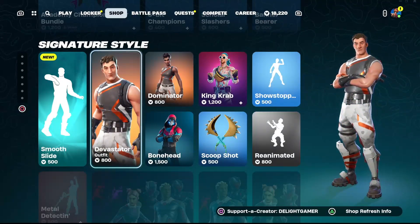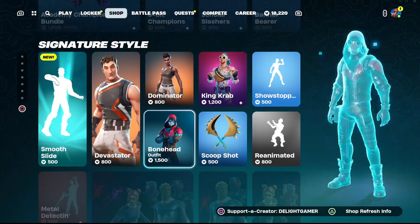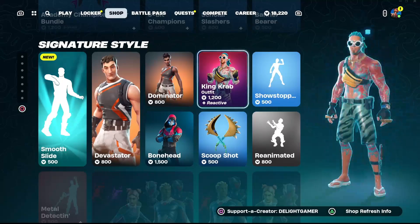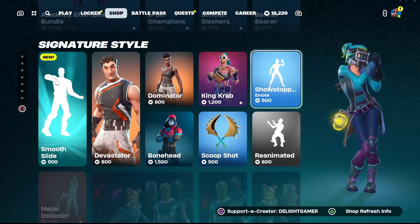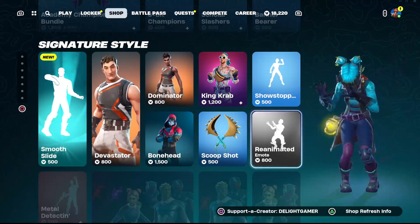Then you have Vassar for 800 V-Bucks if you want his skin. We go over and have Dominator — she's 800 V-Bucks. Go down and we have Bonehead for 1,500 V-Bucks. Then we have the Scoop Shot pickaxe for 500 V-Bucks. You have King Crab — if you want his skin it goes for 1,200 V-Bucks. It's a reactive skin.